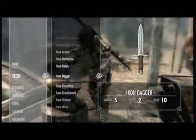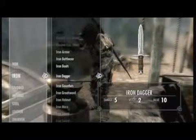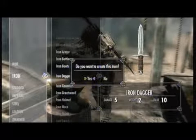So what you do to get your smithing up is to either make iron daggers, which take an iron ingot and leather, or a hide helmet, which takes two leather — leather and leather strips or something like that. Really easy to do. You make a bunch of those, you sell back to the lady, and you're good to go.